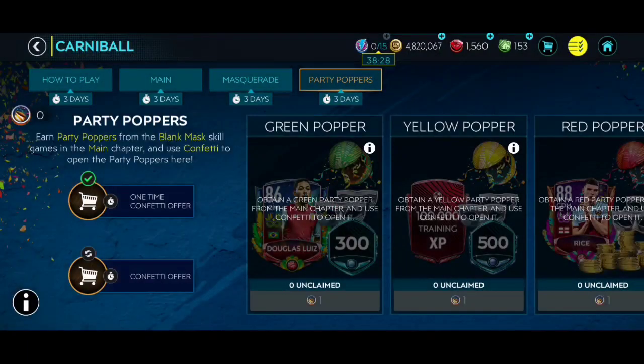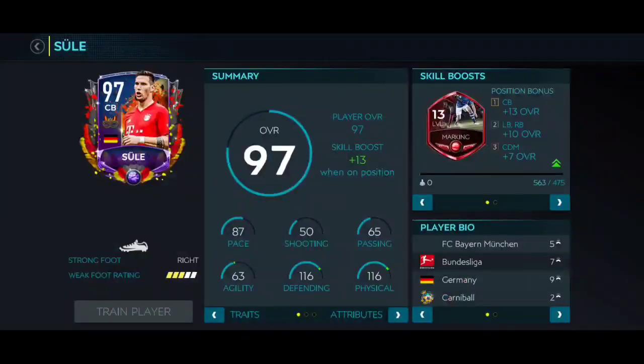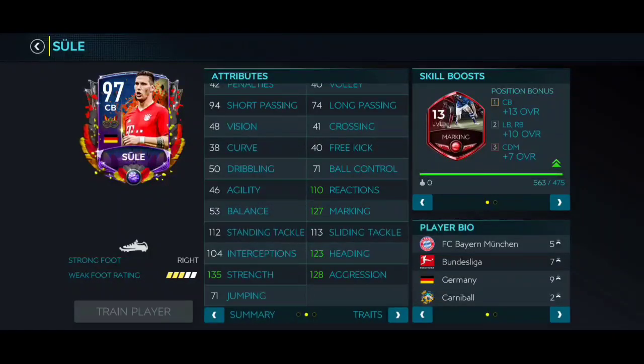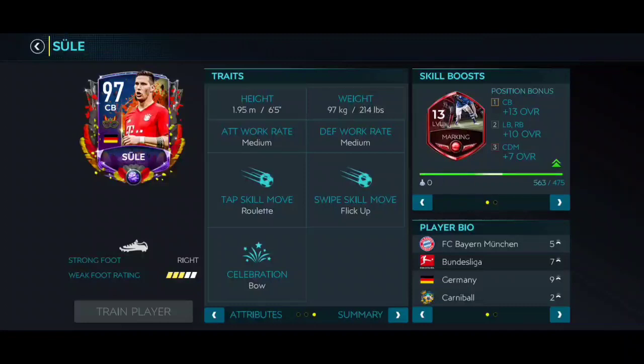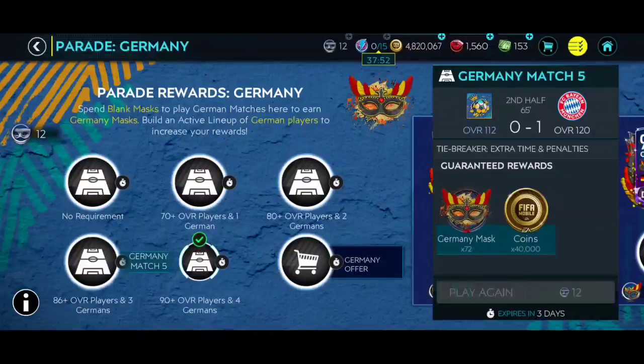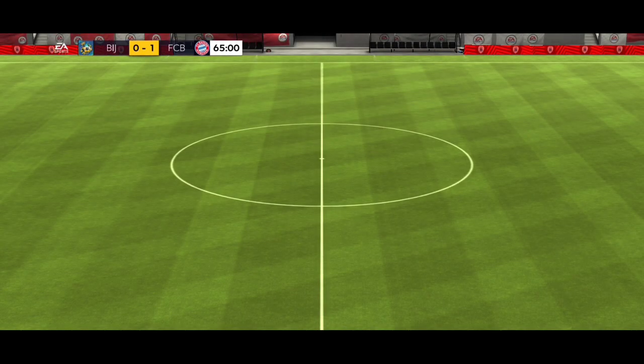I went for Soule; I thought I would use a 97-rated right back. The card looks really good and really solid — the height, marking stats, and all that. He looks really solid. I wanted to use him in my team. That marking, heading, strength, and aggression with six feet five inches height should have been good, but now I'm not sure if I can add him to my lineup because the chemistry is going to be 270, which means I have a lot more to do.